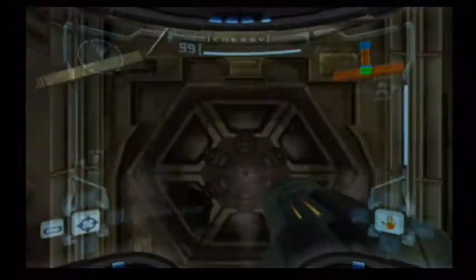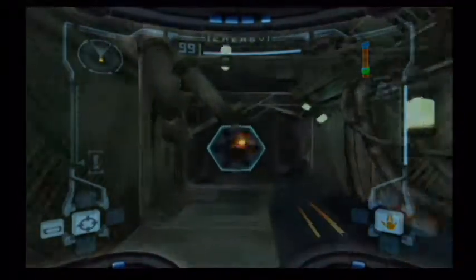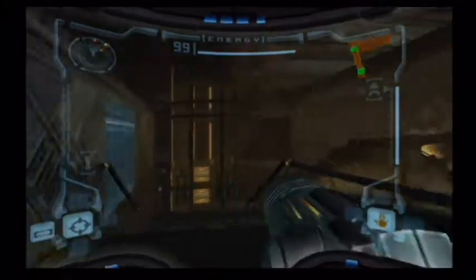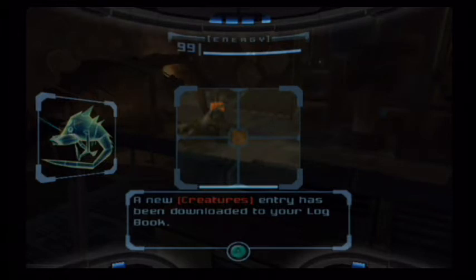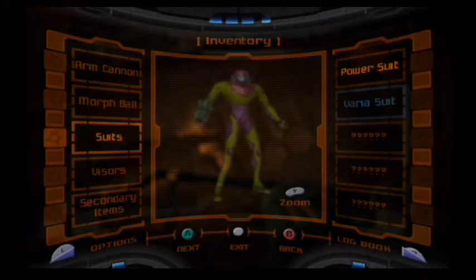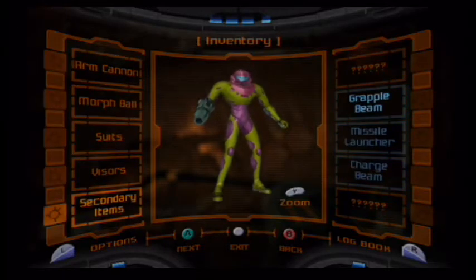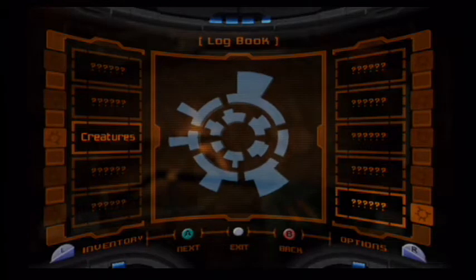In the top right you can see a mini-map, and beneath that you can see my missile count — because who wouldn't want a badass arm-mounted missile launcher. In the top left there is also a mini-map telling me where enemies are — the creatures are your enemies, everything that's an enemy is a creature. By pressing Start we go to the inventory, where we can check out our suits, visors, morph ball, secondary items, and our log book, which keeps information we don't need to memorize.